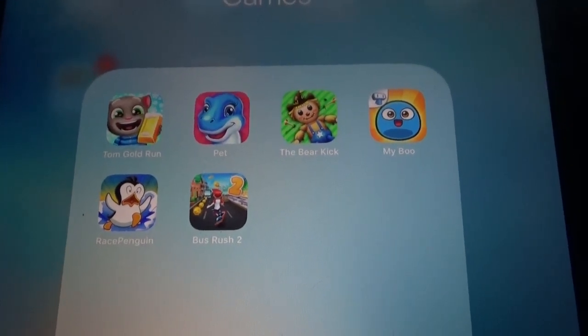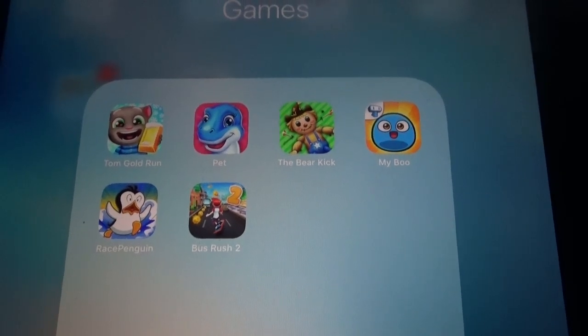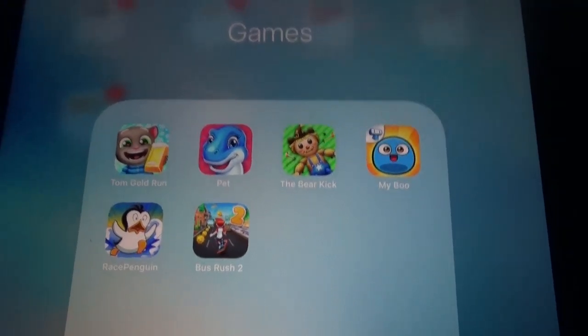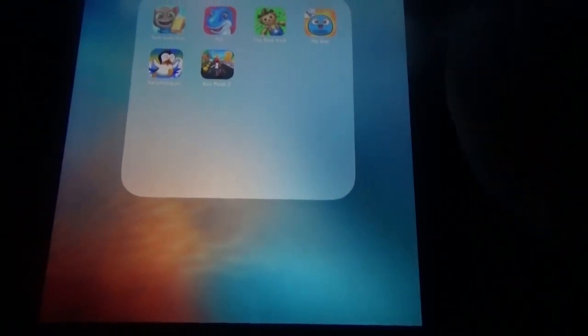Hi, welcome to Brooks HD. In this video I'm going to show you some different games: Tom Golden, Pet Fish, The Bear Kick, My Boo, Pink Bean, and Bustbusters. So some learning games and some different games — Bustbusters games, pets, and all those things. So let's start with talking Tom Golden.